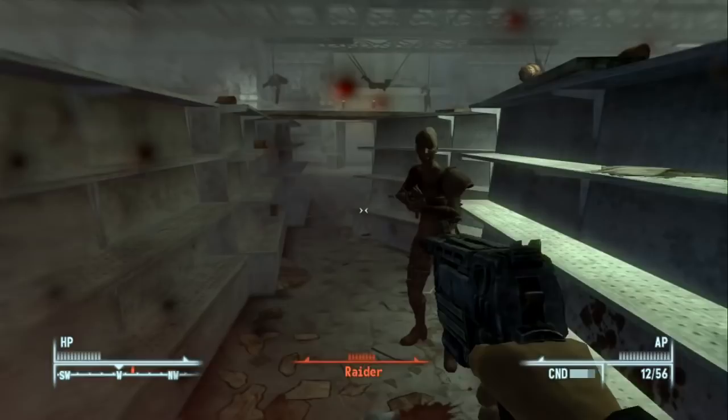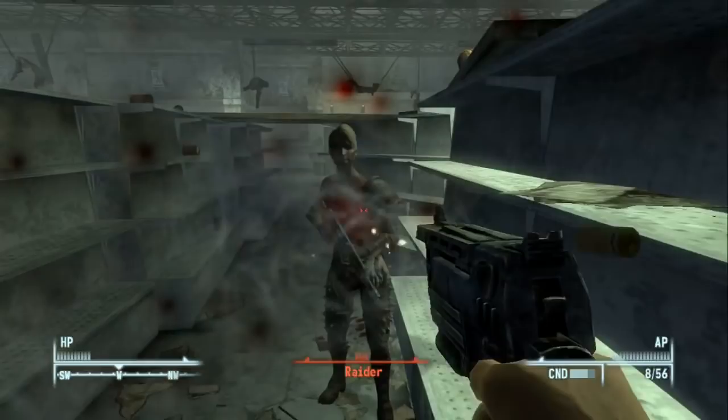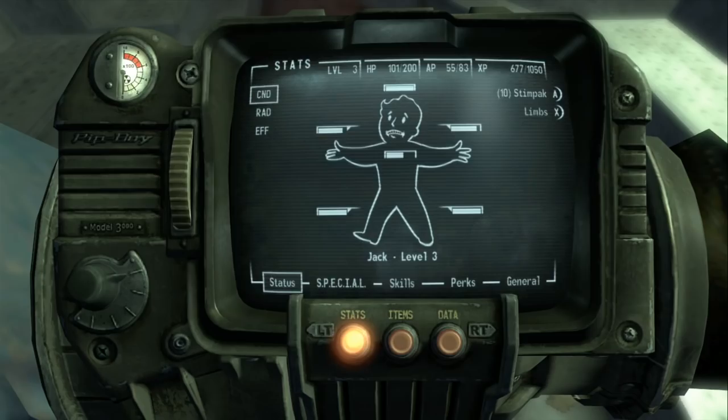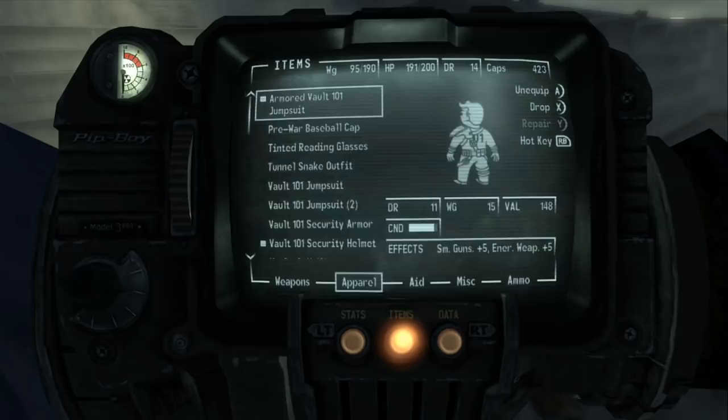The raider with the Chinese assault rifle is doing a lot of damage so we need to take her out fast. After burning through AP we finally finish her. She drops 556 rounds and an assault rifle — great. We're badly hurt as shown by the Vault Boy's face, so we use a couple of stimpacks, reload, equip the new assault rifle, and now we have some extra firepower.